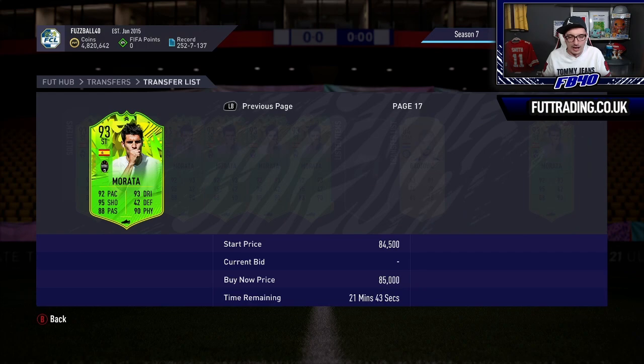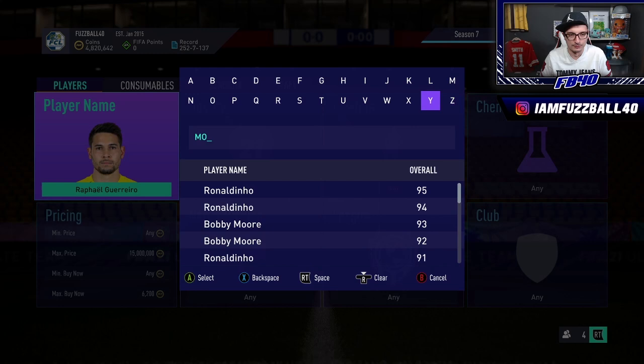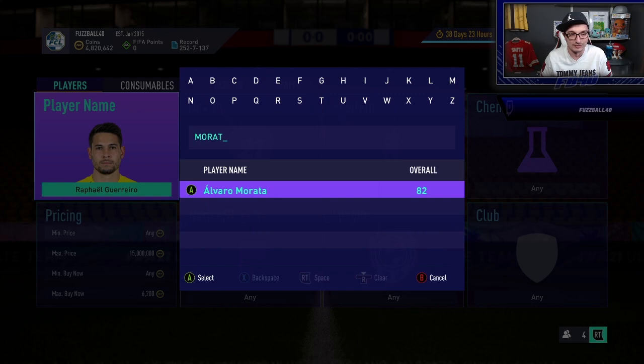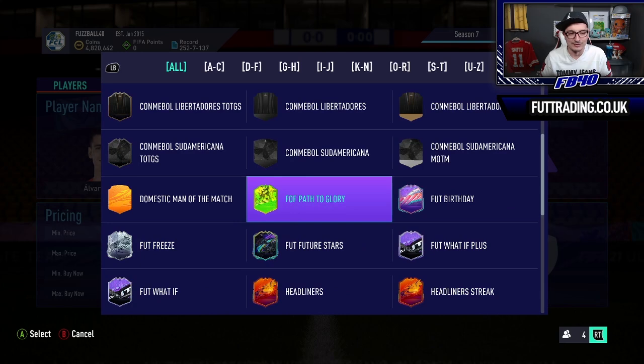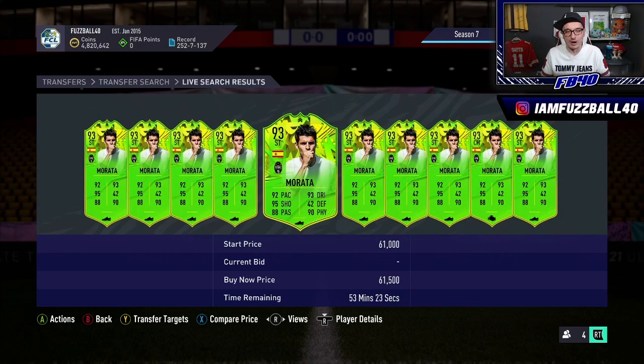It's an Argentinian, French or Dutch Icon SBC. I do want to do that SBC long term for this account, but I would much rather go and sell the fodder I bought earlier today - I bought one of each just to stick them in the club to see what they were doing. I'm a little bit gutted I sold my Moratas as cheap as I did. I might save the two I've still got and put them into that SBC.